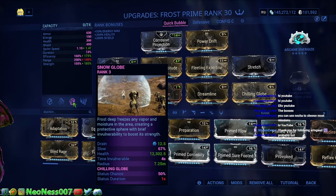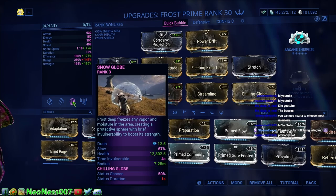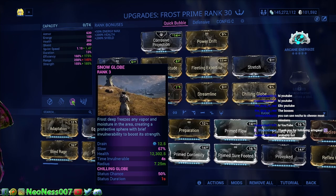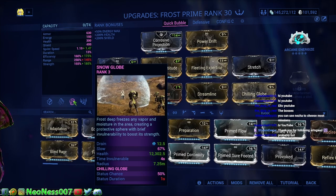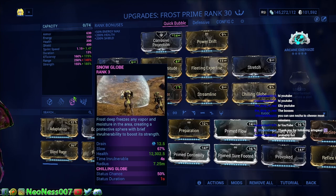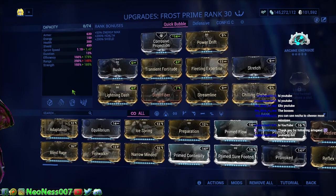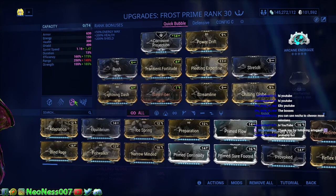His third ability — totally using this. Both times I've played this game all the way through, the bubble was a lifesaver. Frost is the one I recommend because he's a little bit more defensive with the bubble. Rhino, on the other hand, is a little bit more crowd-control-oriented. I'll get into why you might like Rhino for getting through the star chart, but this is the reason why Frost and Rhino are recommended.